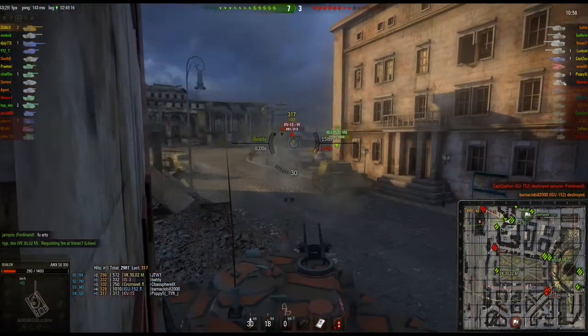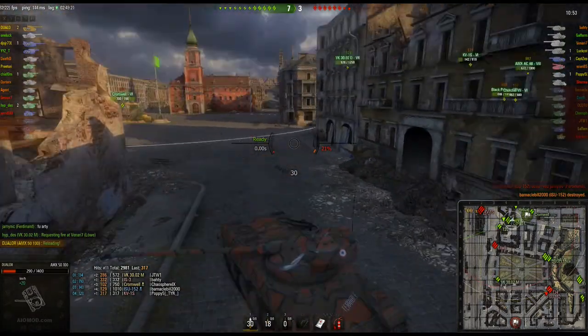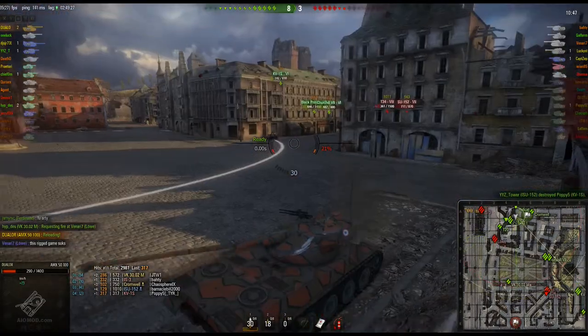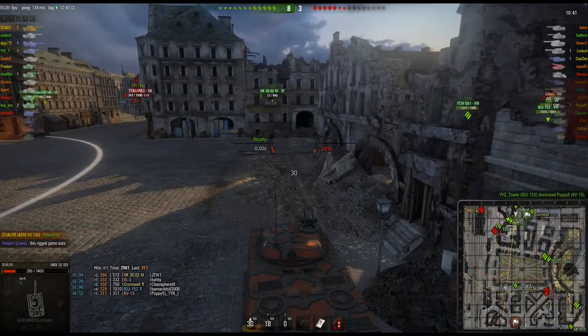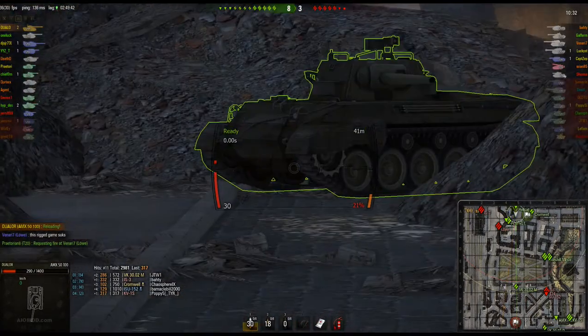Look at the damage he can dish out. Now, that shot was either lucky or experienced — one of the two. He shot through terrain, but that particular bit of terrain didn't have a hitbox. Someone says 'this rigged game sucks' — you notice how the losing team always says stuff like that? You're losing, you didn't play smart.